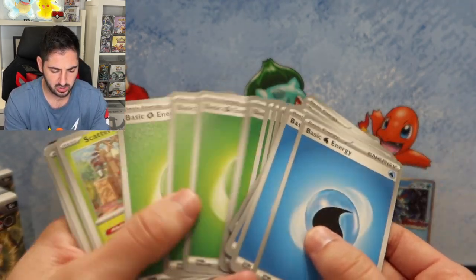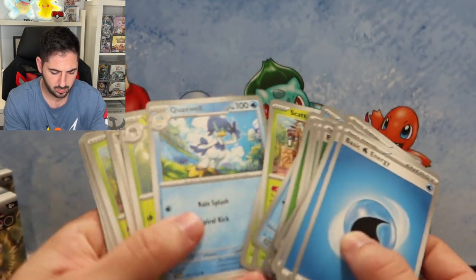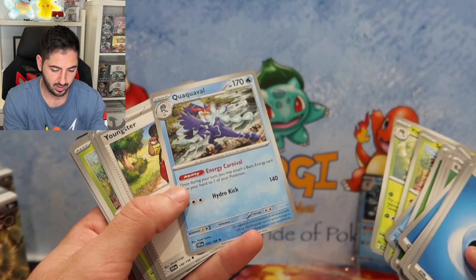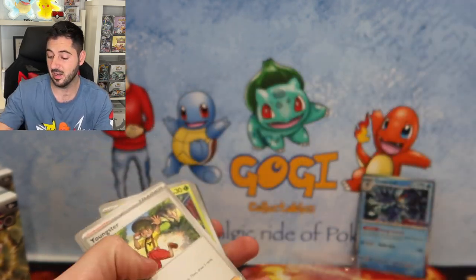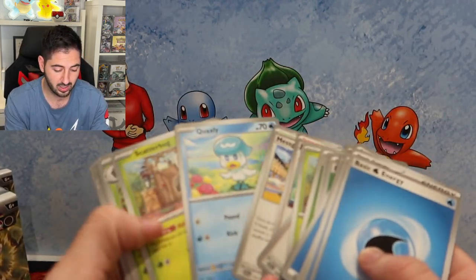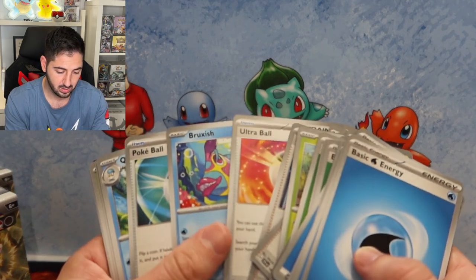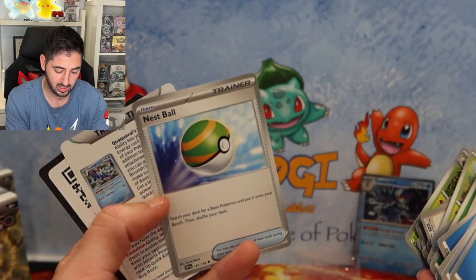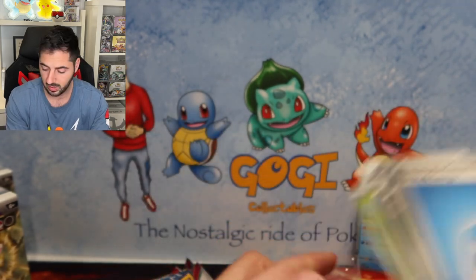And you get Energies. This is a non-holo rare. There will be non-holo rares in this that you cannot get in booster packs, so we'll put that aside. These Nest Balls are very good, and there's the code card.